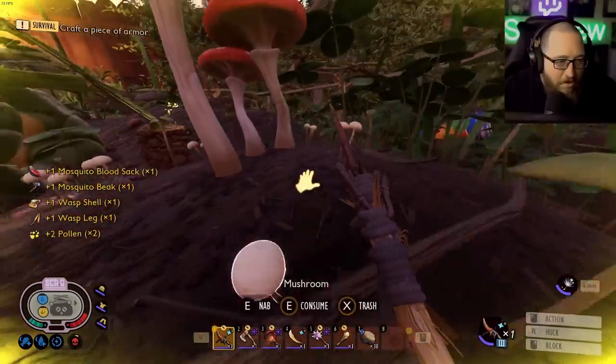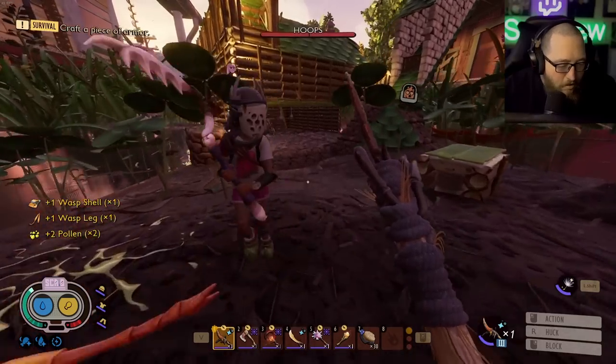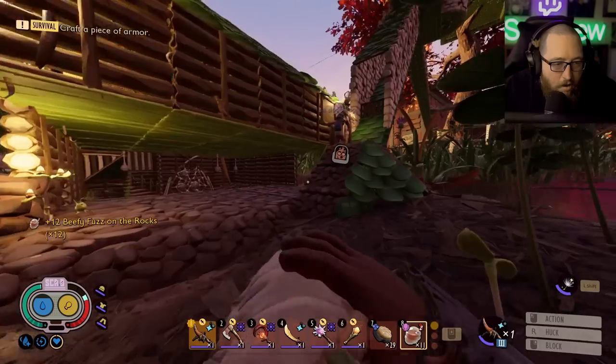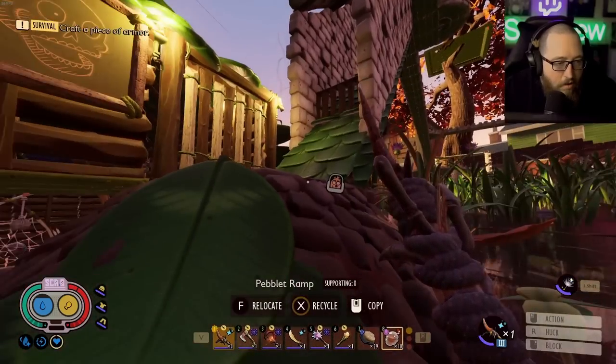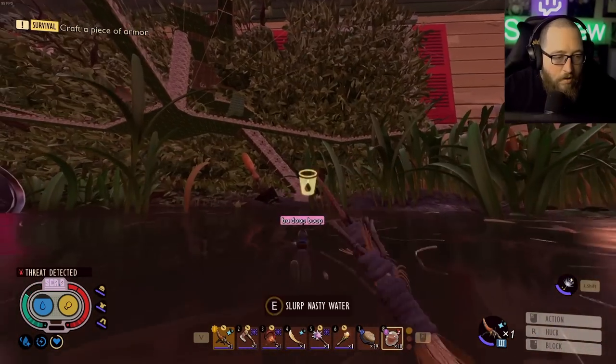I've got heels if you need them. Oh, beefy on the rocks! Let's go this way instead of dealing with the other two bees. I need to set a mutation preset for swimming — I don't like that mutation preset thing, it drives me nuts. My only issue is I set auto-run to my right d-pad, and that's only because I build the whole time.